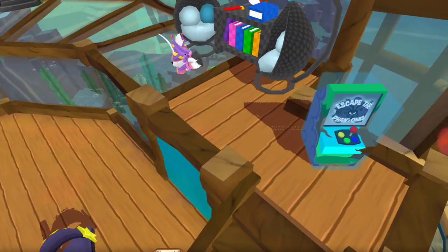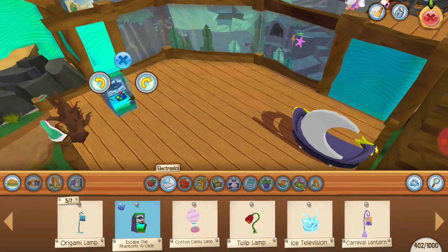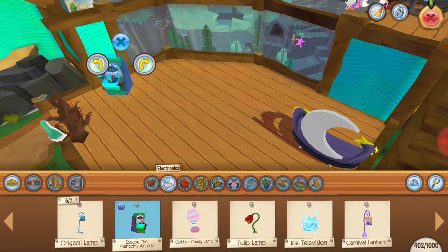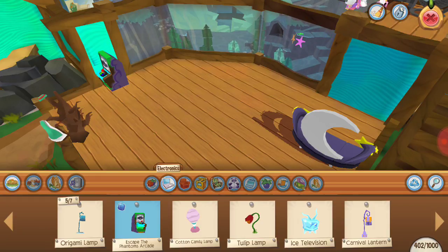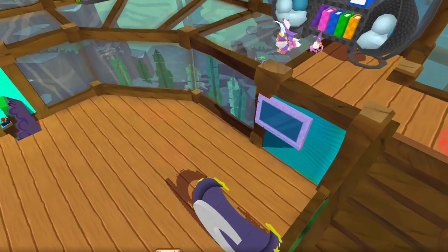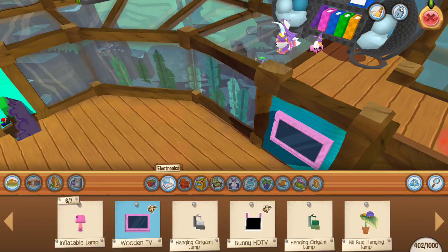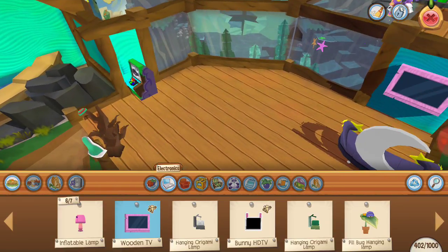They forgot their password, so I felt really bad and let them use my storage account, telling them the password and saying it was their account now. I transferred all the rares off it, and even if they had taken my items I could have dealt with it — but we didn't actually put anything that rare in there to trade. Anyway, I'm getting really sidetracked.